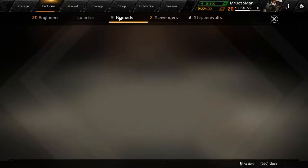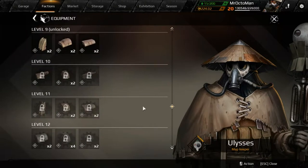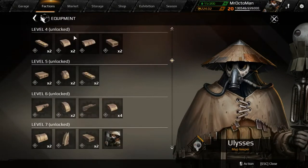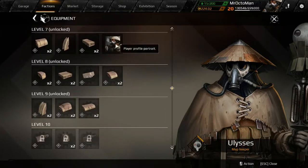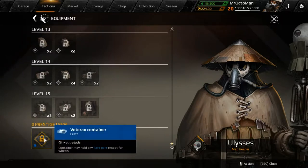You also want to get different pieces and parts from the nomads, for example. When you select the 'all' button on the bottom you can see what kind of different equipment you're going to get every time you level up. You also get a new driver, some player profile portraits, and later on the possibility to get a blue crate.